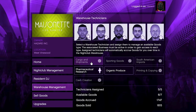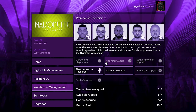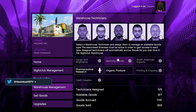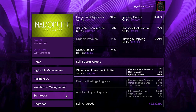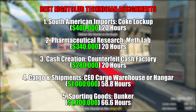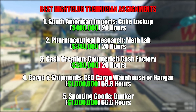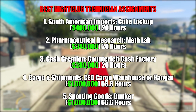Next up is the nightclub warehouse. Here you can assign up to five technicians to gather various products in the background while you play, and you won't need to lift a finger until it's time to sell. Just remember, you do need to own the corresponding businesses to assign technicians to specific products — the nightclub won't take stock away from your other businesses, but you do need to own them. The top earner is South American Imports, corresponding to your cocaine lockup, netting you $400,000 every 20 hours with double money.